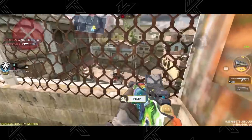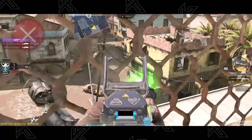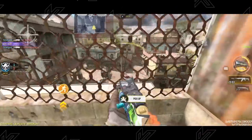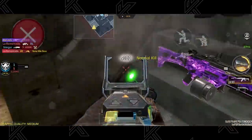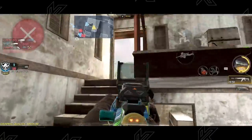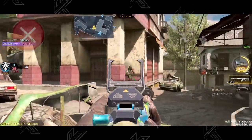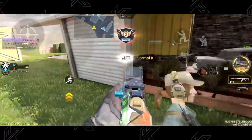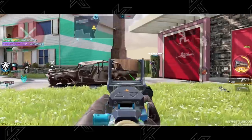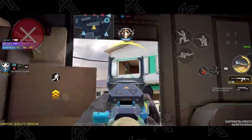Surprisingly, the CR-56 AMAX is still being used in North America and China regions. The M67 conversion of this assault rifle is crazy good for players with very accurate and precise aim. This gun has the potential to one-tap to the head and two-tap anywhere on the body. You should use this gun for a more passive playstyle because there is no way you can compete against SMGs and shotguns close range. It's seen more in Search & Destroy than respawns, where the slower pace gives you more focus to watch lanes and pre-aim.